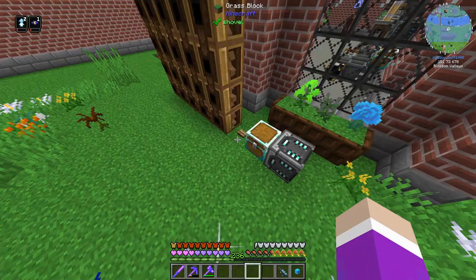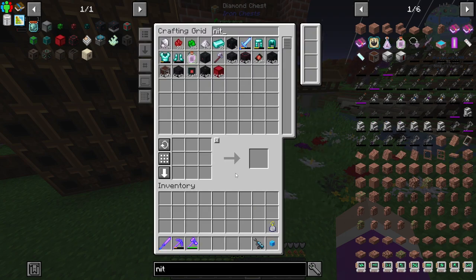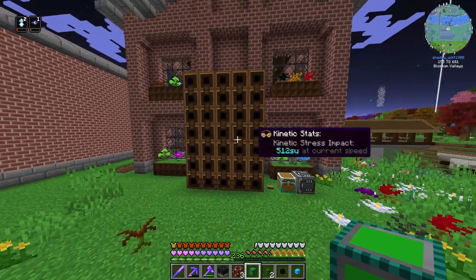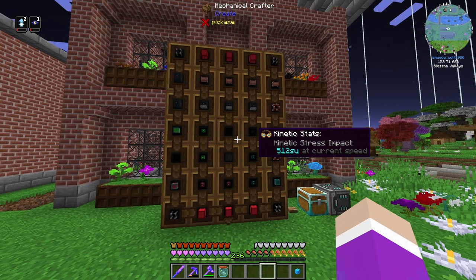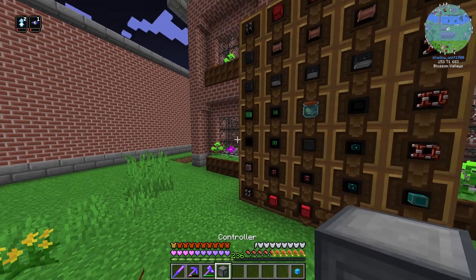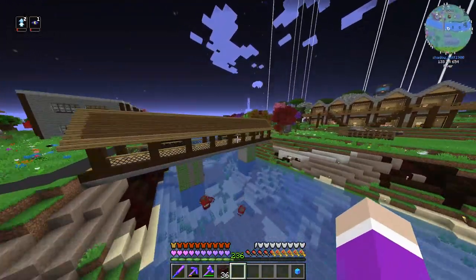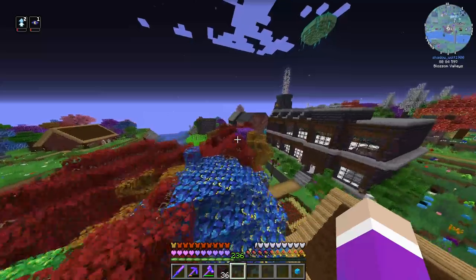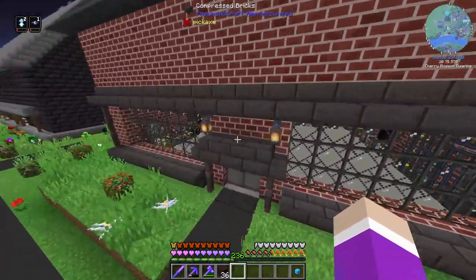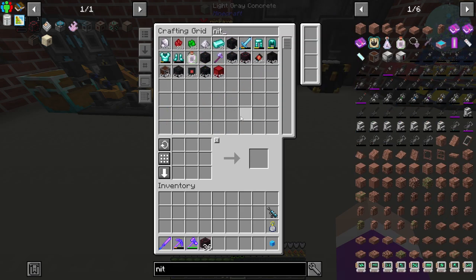Just need to lay everything out inside the mechanical crafter. There we go — added in the controller and boom, nitro reactor done. Now to handle the named item issue with the pattern, I'll stick the item in an ender chest so it gets input into the system and finishes the crafting pattern. Then we can take it out again.